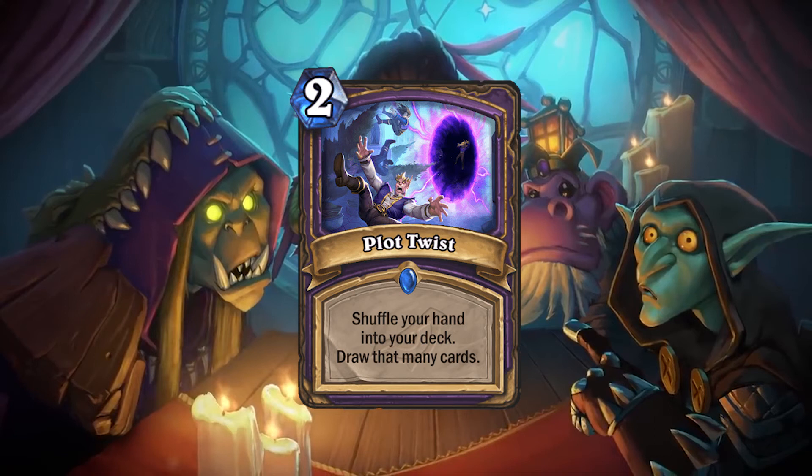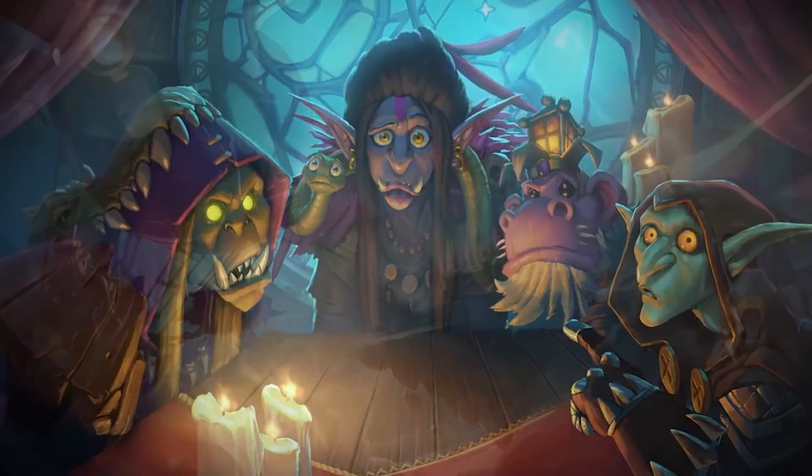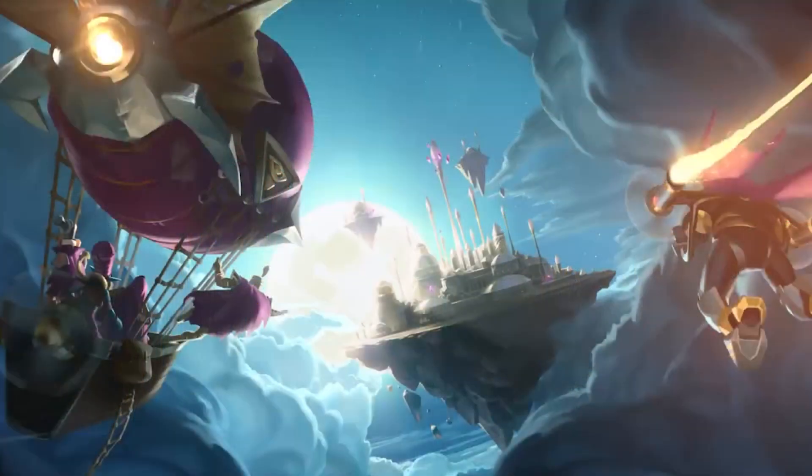Another card people talked about is Felllord Betrug — you can play out Felllord Betrug, then play Plot Twist to shuffle your hand into your deck and get new cards, and then summon a bunch of minions with Felllord Betrug. Is this card good? I think so. It's a very well-designed, fun card, and I think people are going to experiment with it a lot. That's going to be it for this episode. I'm trying to catch up to all the card reveals before the expansion comes out, so keep your eyes out — I'm going to have a lot more videos coming out soon.